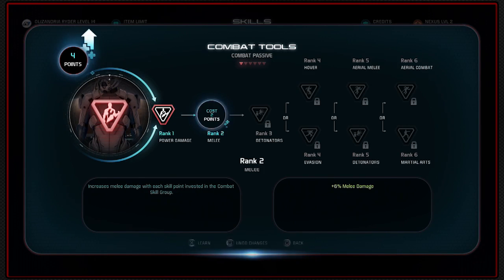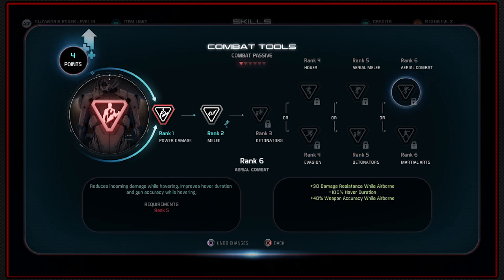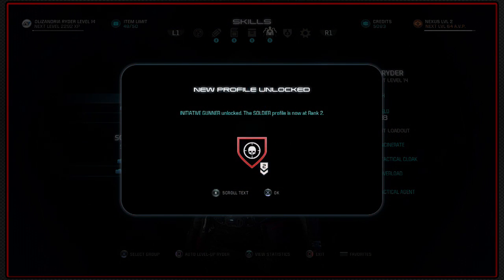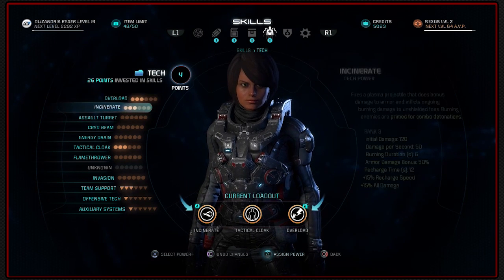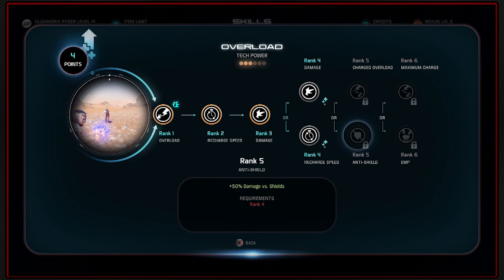I can get that extra weapon slot if I want, or I can upgrade weapon damage and go towards combat detonator damage bonus, stuff for melee bonus per hit. Let's take that for now - that unlocks soldier rank two. Our sniper rifle is now at maximum. We have four points which we could stick in overload or incinerate. Do I want extra recharge speed to throw out more, or extra damage to take shields down? You can get 50% damage versus shields there, which is what I'm really interested in. Let's go with damage and then damage versus shields.